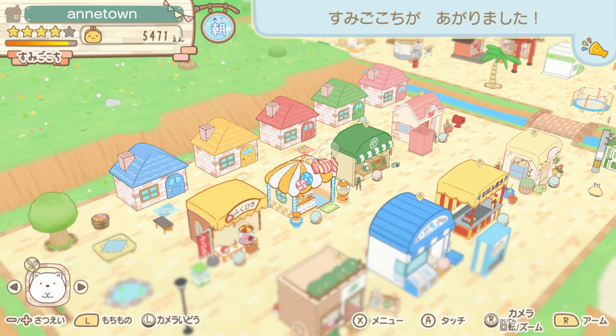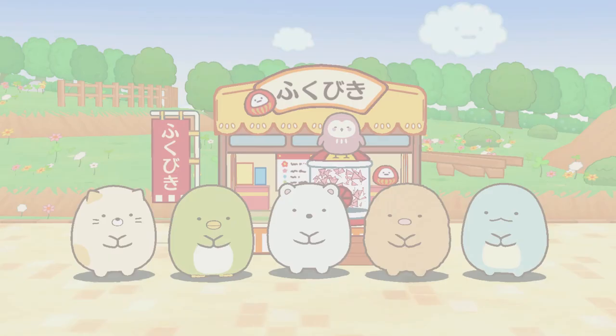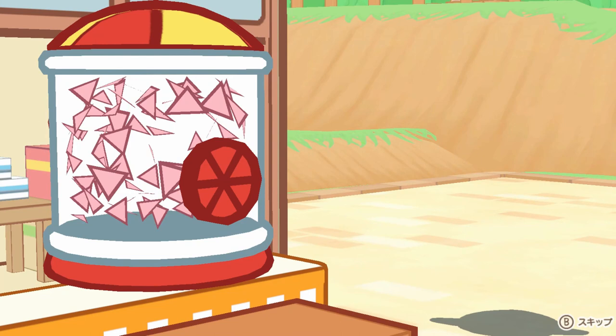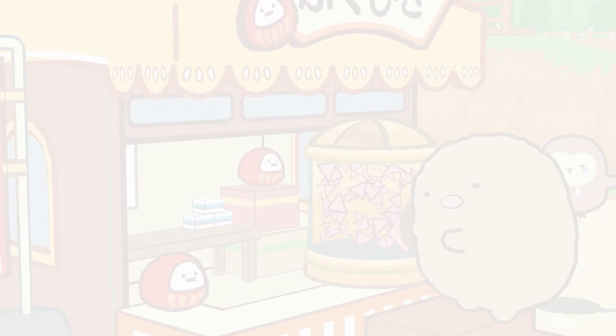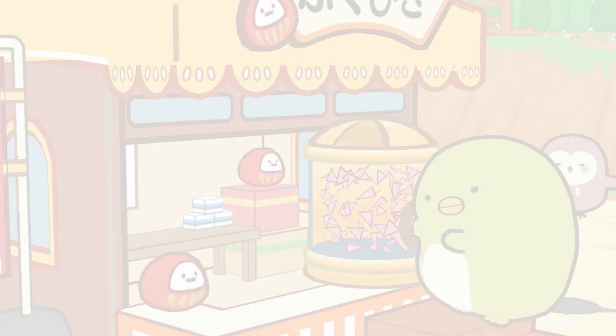Now I'll show you what the gacha looks like. This is one of those things where you stick your hand in and pull out a ticket. You can pick which Sumiko will do the honors for you — maybe you've got a lucky one. So now it will be Shirokuma. He's going to stick his little arm in and pull out a piece of paper with a symbol on it. Okay, that's not the best — I think that's the worst one. We want a little swirly flower kind of design, which is usually a costume. Oh yay there it is — it's a little crown we can put on some of them. Oh, and another one — it's a little apron! That's adorable.